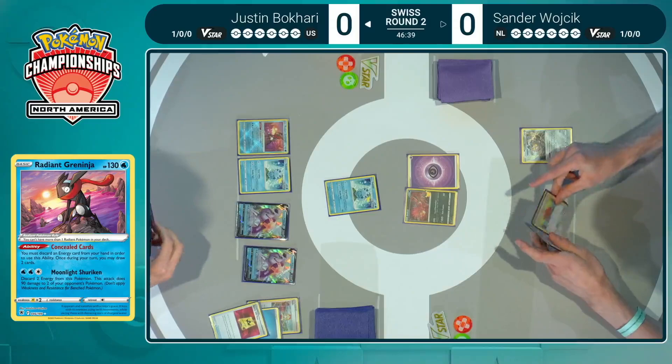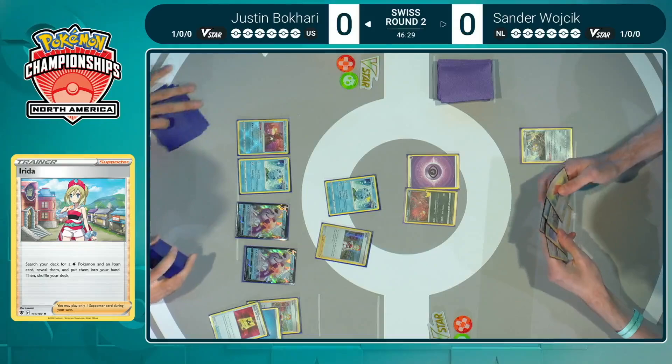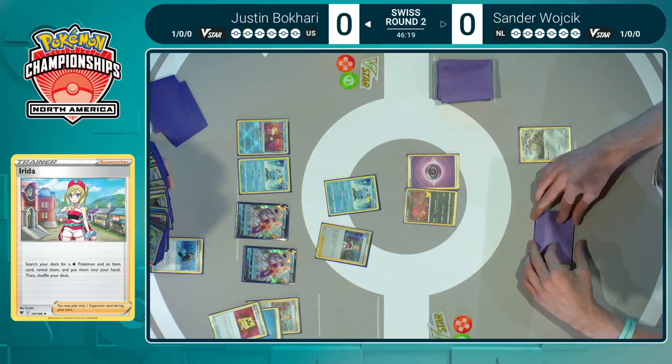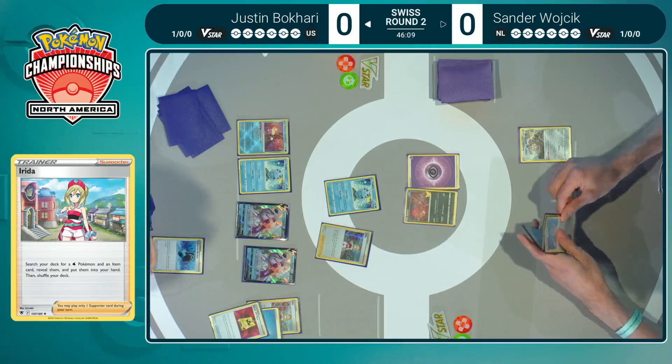I'd love to see the data on how many games players are realistically able to bring back from a turn-one attach pass like this. It's not good. Of course, when you're playing control, a lot of turns do look like this — you just hope it's with Snorlax and a Gormandize to get you through the rest of your hand. Because Gormandize, the special Pokémon ability, when you use it, it ends your turn — so it's almost like you're attacking, but you draw so many cards and get the rest of your setup.